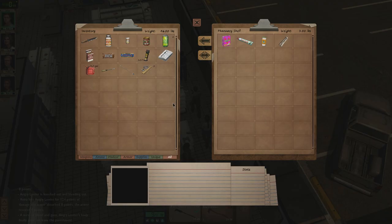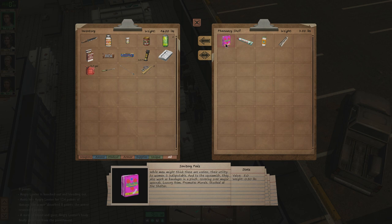Sanitary pads — while men might think these are useless, their utility to women is indisputable. And to the squeamish they also work as bandages in a pinch, covering over major wounds. Luxury items. Toothpaste will keep mouths clean and healthy, which promotes better hygiene. Water purification tablets — excellent! Having these around alleviates any fear that the drinking water contains harmful bacteria.